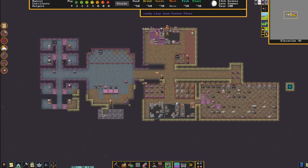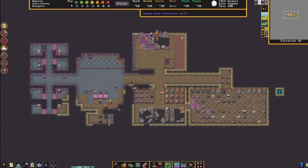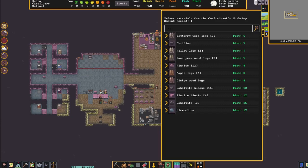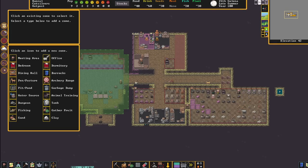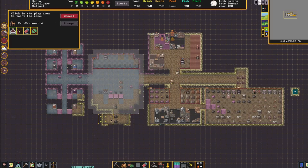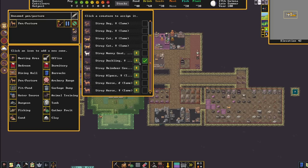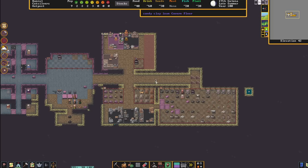We can dig out a small area — it doesn't have to be real big. If it's too small, they'll start fighting, but you just need a small little area to stash your chickens. We need some nest boxes for them to sit on, so we can go to our craft shop. I need to build one here, so let's go build a crafter. In the craft shop we will make some nest boxes and stash our chickens in there. Same way, we're going to set up a zone for the pen. We need mechanisms from a mechanics workshop — that's all we need for this. Also, we can get poultry from traders if your traders have any.